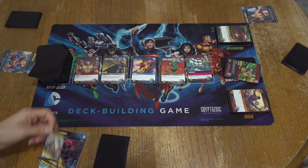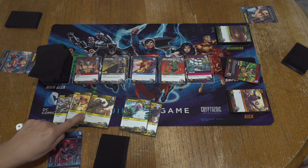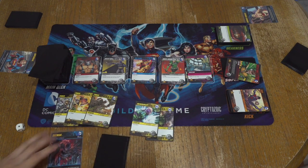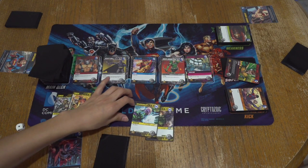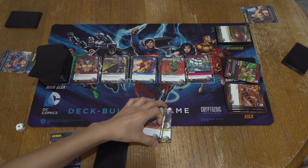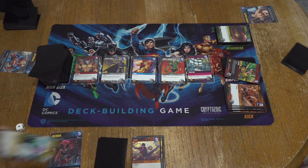From here you can play cards out one by one. So I have three punches, two vulnerabilities. With the power — that's your money. Vulnerabilities do nothing. So now I can buy something from the lineup or I can buy a kick. Kicks are always here — I believe there's 16 of them. I actually don't really like going for kicks, but going for power in the beginning is always good. So that is my turn. If I bought something it would replenish. And now it's your turn, Gonzo.